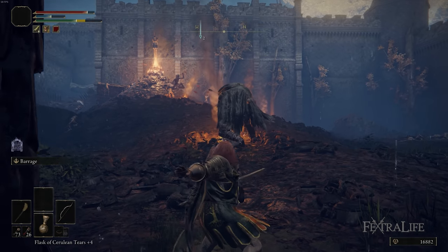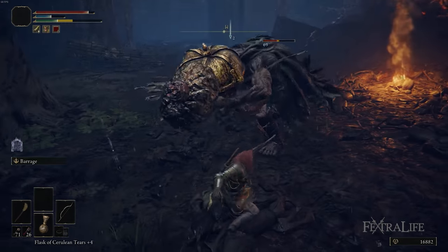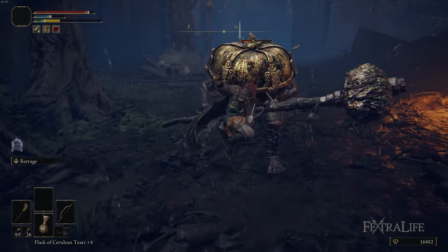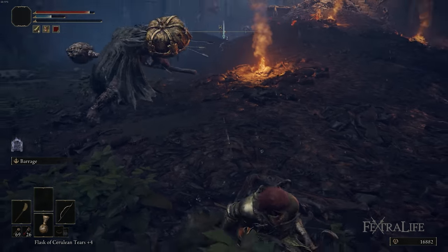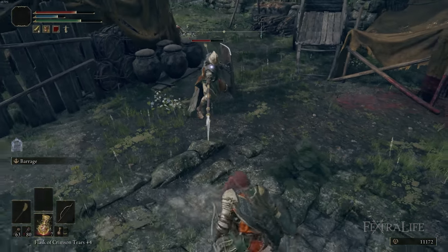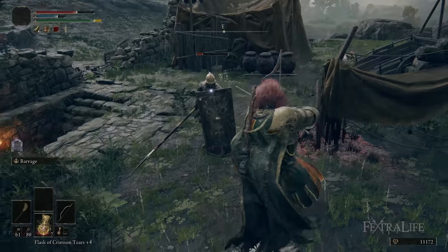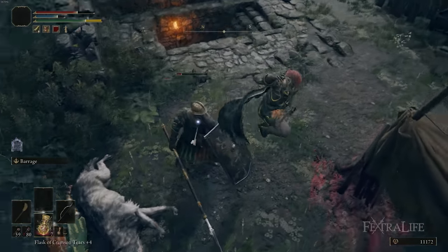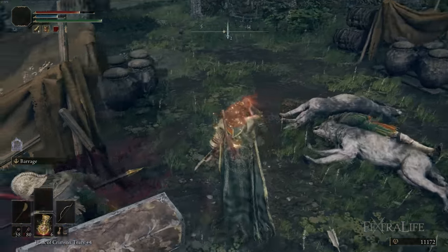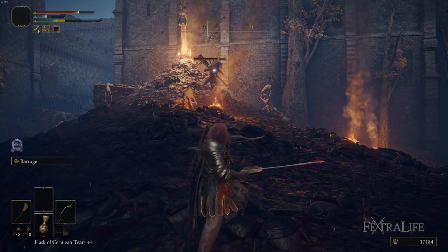Don't be afraid to get close to enemies when shooting with the bow. The shortbow has very short range and does more damage within its range limit, so make sure you're staying close if you can. Don't be afraid to dodge through attacks to get behind an enemy and shoot them — particularly if they have a shield, jump over it and shoot them. You can play close to enemies by using the iframes on your rolls. Get used to doing that and don't be afraid to be close, particularly when using the shortbow.